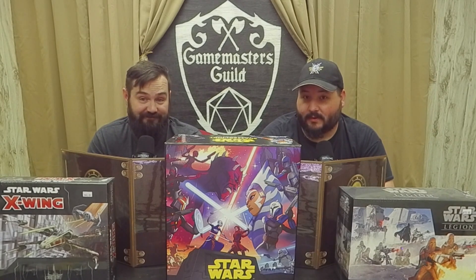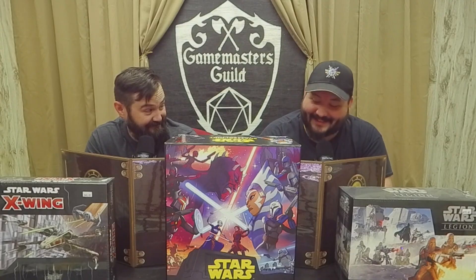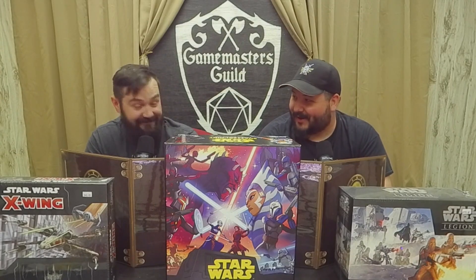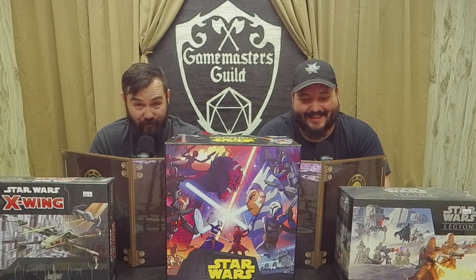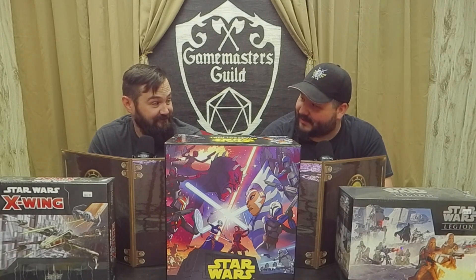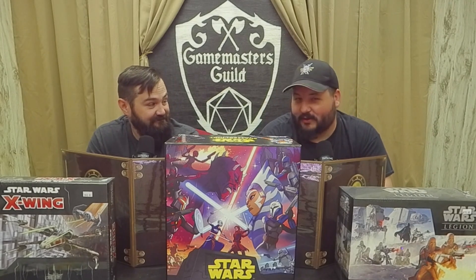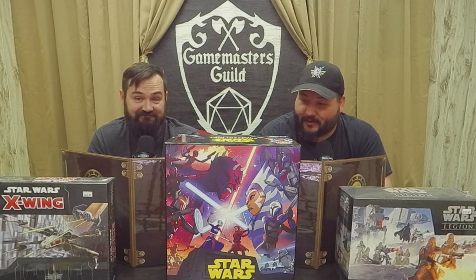Speaking of great-looking models, the Saurus Astrolith Bearer. This Saurus marches into combat bearing the astrolith, which will buff all nearby units. I want his hat! The model looks amazing, but I want his hat. I want his staff too — that looks weird and crazy. I love the electricity. He buffs all his units, so if you're going to start this army, I think you're going to need this guy.